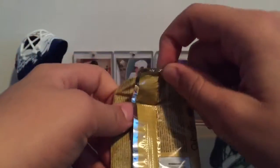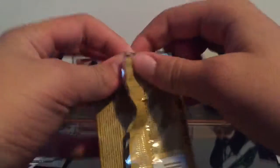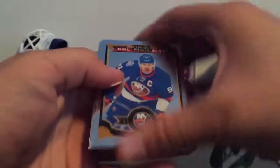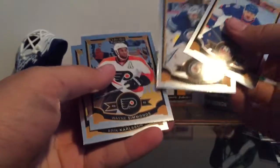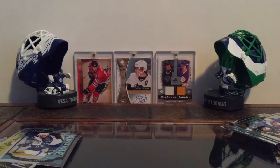Come on, let's get some colors. Oh, this is just a base pack. I'm gonna guess this is just a base pack. Tavares, Padalvelik, Simmons, Carlson. All base. Thanks for watching everyone. Please subscribe and I'll see you guys later.